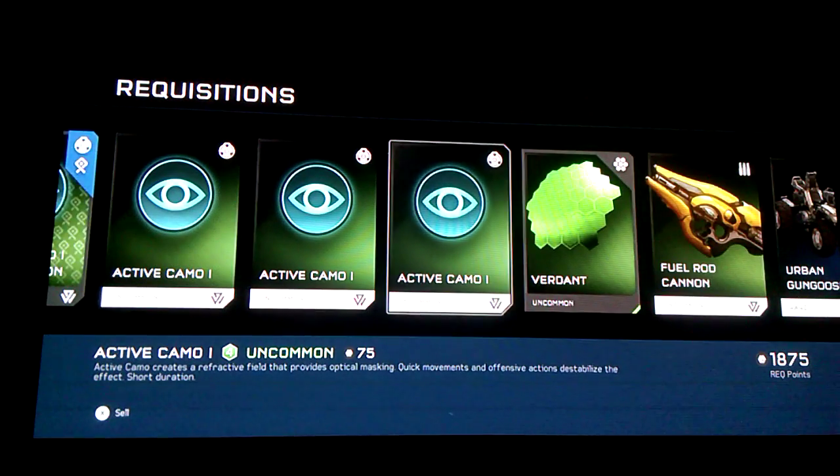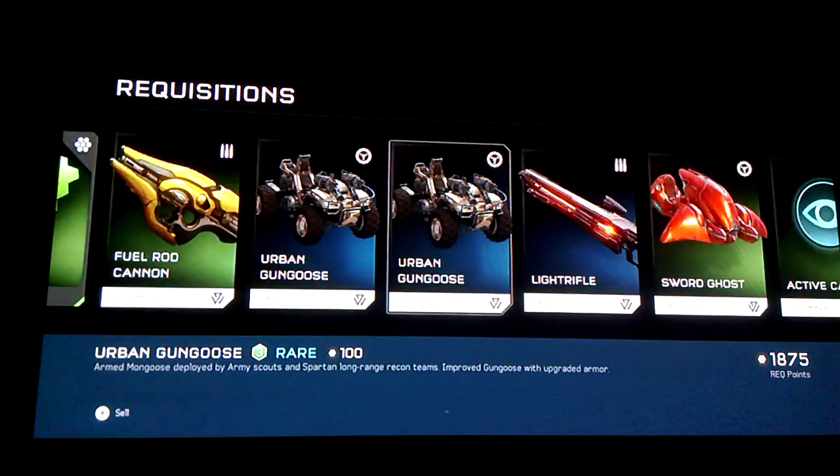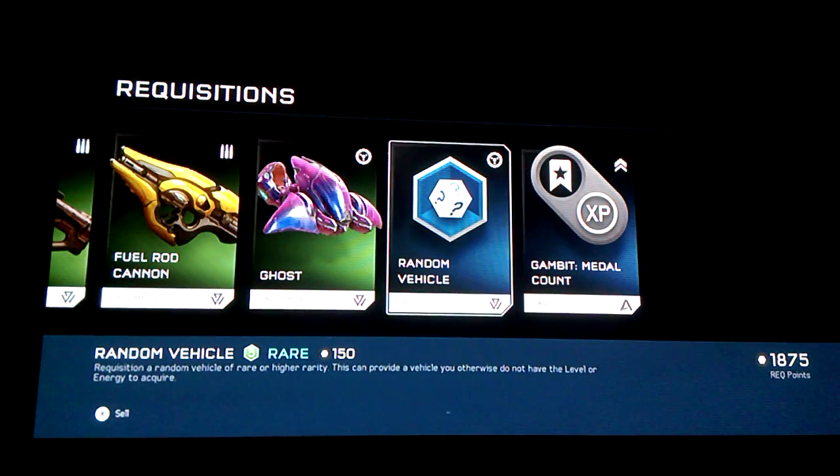Active camo certification. Verdant visor, which is just green. More Hydra launchers. Well, that was it.